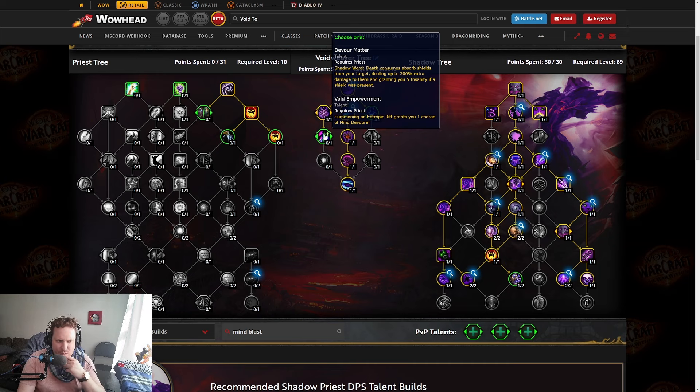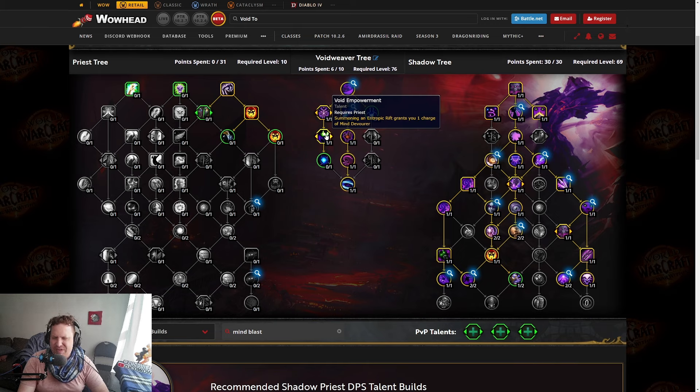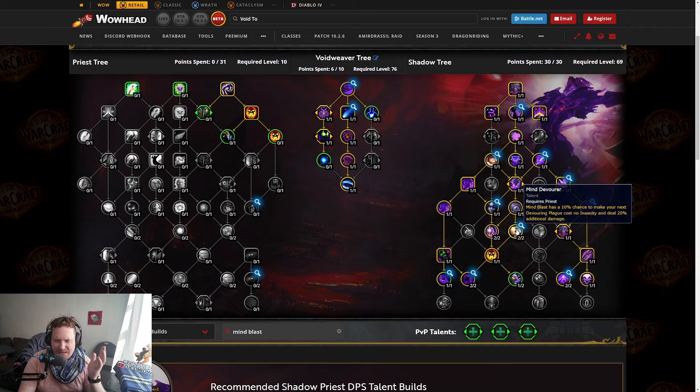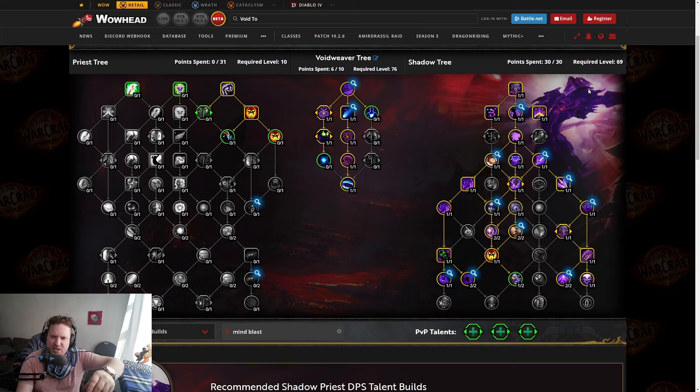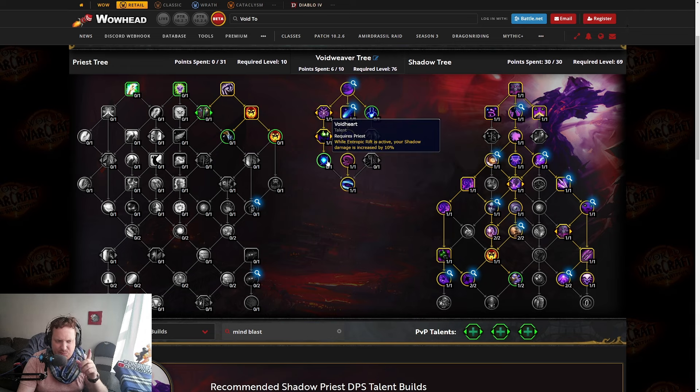Going down here: Devour Matter or Void Empowerment. Devour Matter is more PvP — Shadow Word Death consumes Absorb Shields, dealing 300% extra damage and granting 5 Insanity. Void Empowerment: Summoning an Entropic Rift grants you 1 charge of Mind Devourer. I think this is the one you're always going to take — unless there's a crazy shield on a boss you really need to get rid of. This means you get a free proc on your Devouring Plague. You press Void Torrent, it summons the rift, you can immediately press Devouring Plague, which immediately expands its size. A free Devouring Plague is a ton of damage — very, very good.